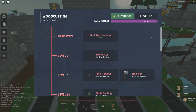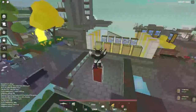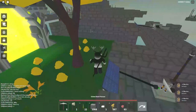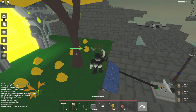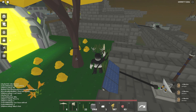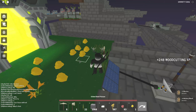Next is wood cutting. What you gotta do is basically just cut trees. If you cut any tree with an axe you get XP — like 248 XP. But when you have your daily bonuses active, you get way more.